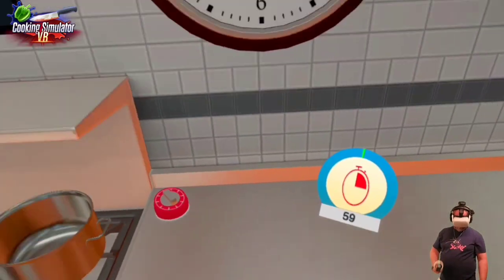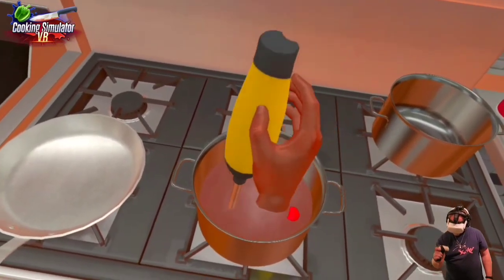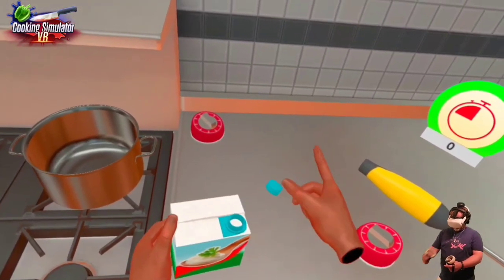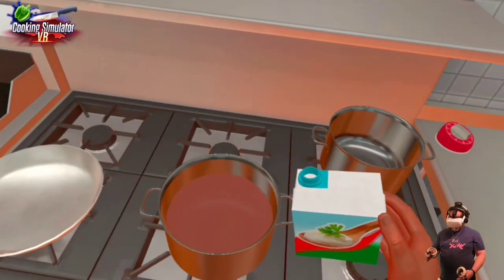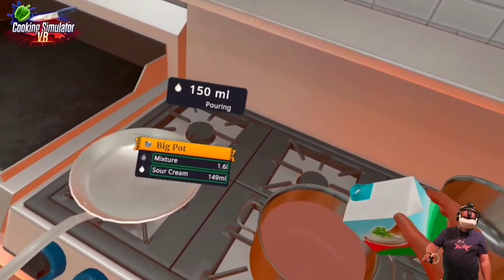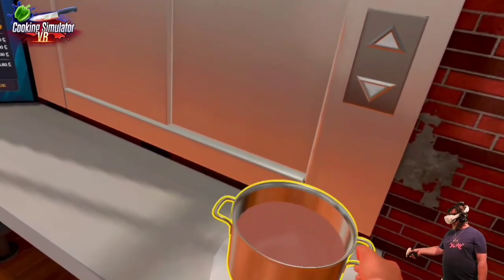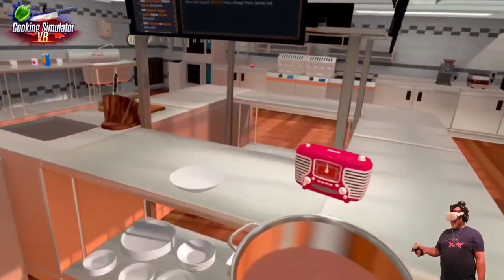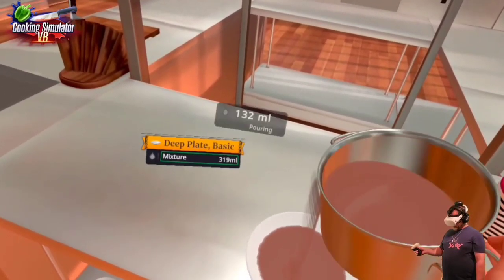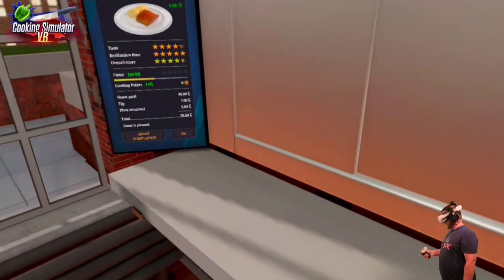Turn the heat off and blend the contents. Add 150 milliliters of sour cream — we got it. Let's serve it up. This doesn't look like tomato soup — it's a little bland. I guess I'm not exactly serving the whole pot to the customer. How much are we supposed to put in there? 300 milliliters. A little bit over. Time to serve the dish. I'm spilling my soup everywhere.